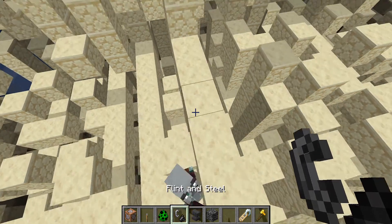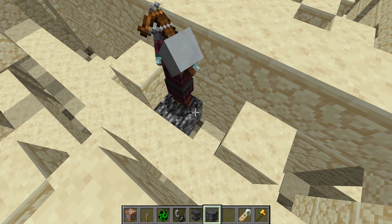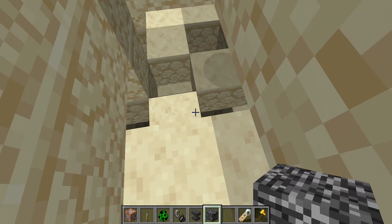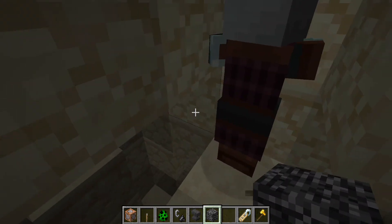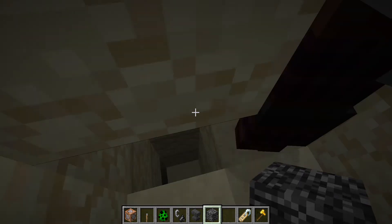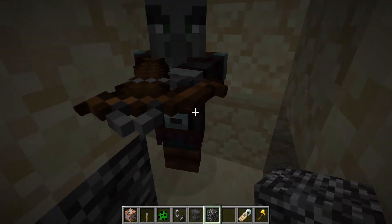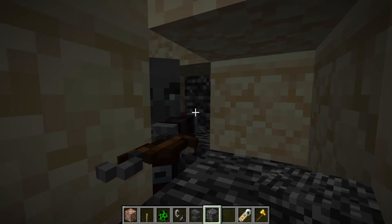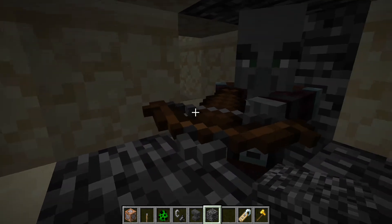How are these illagers surviving? These boxes I'm making are for surviving illagers. Could you get in a box so that you're safe? Get back in the box, get back in there - this is so that you don't die in the upcoming events.